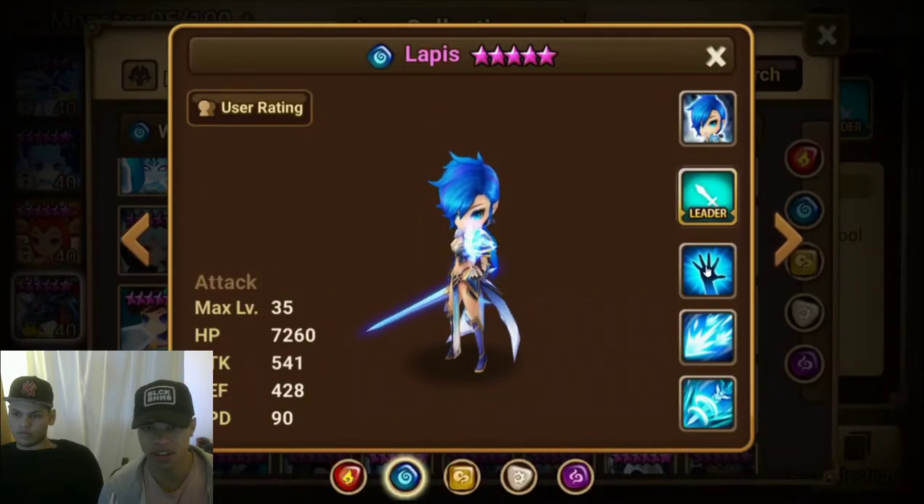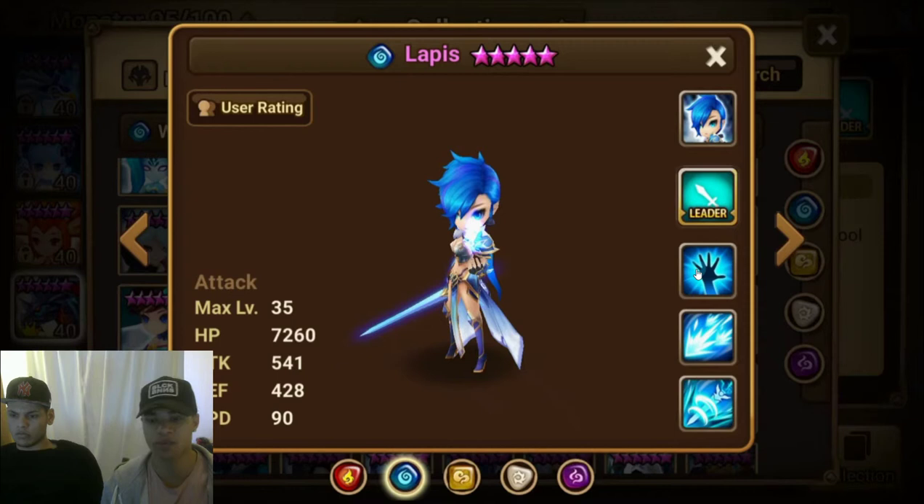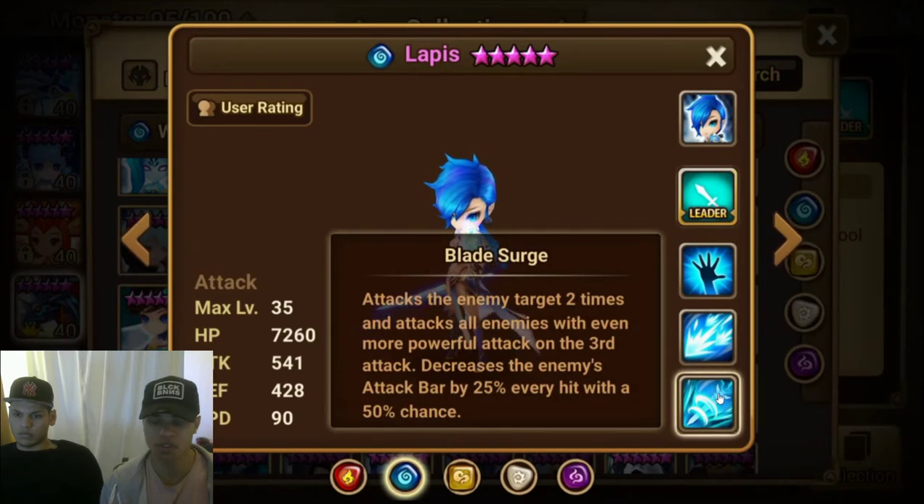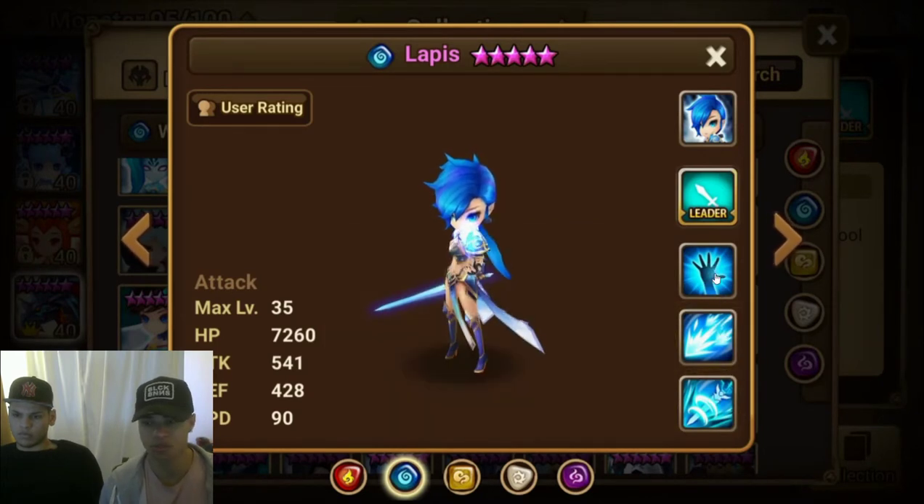If you didn't summon a five star that does it better, it will most likely be Lapis since all of her attacks are AOE. Just rune her up good, and now we're going to explain how to rune up your farmer. By the way, if you don't know what AOE attacks are in the skills, it will say 'all enemies.'